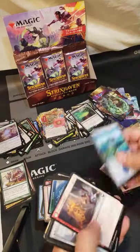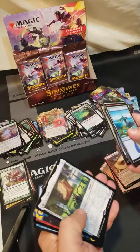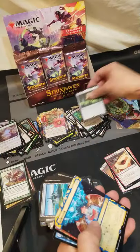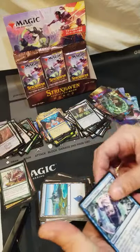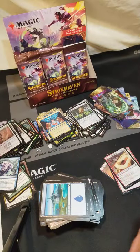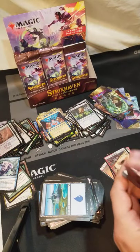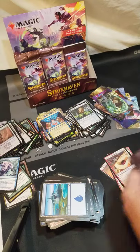Rare. I guess Steal the Firstborn, or whatever that card is called — sacrifice the firstborn, something the firstborn. It's weird to go off memory, it's hard to remember. That chick, Cody, that thing. And a Chemister's Insight — woohoo! Question is: can you get those now? I assume those are supposed to be in here. Can you get them foil? That would be my next question.